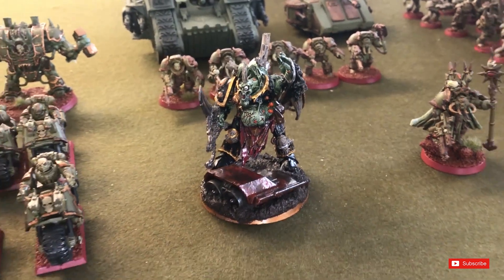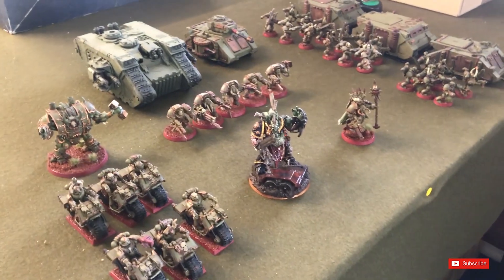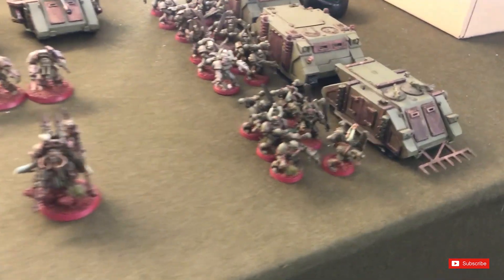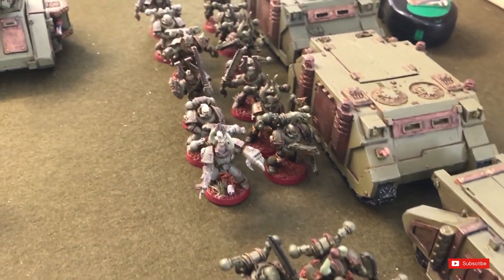The Chaos Space Marine trait is Undivided — Renegades — which allows him to advance and charge. Troop choices for the battalion are three units of six Chaos Space Marines, all with close combat weapons.